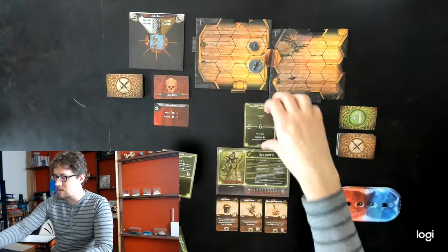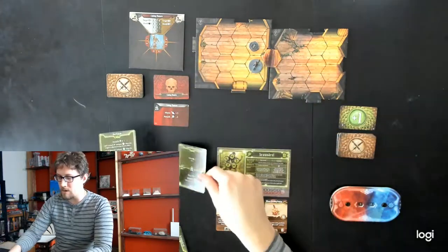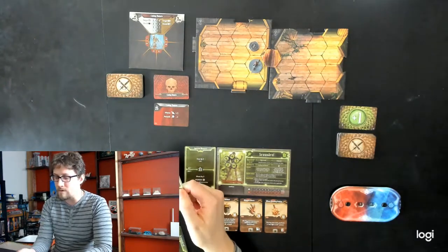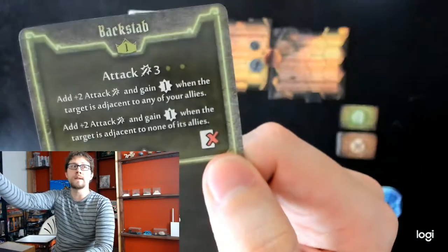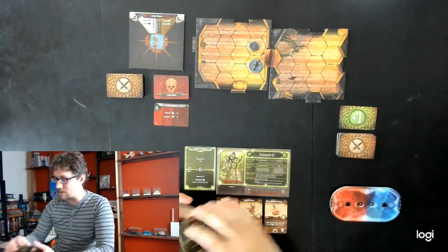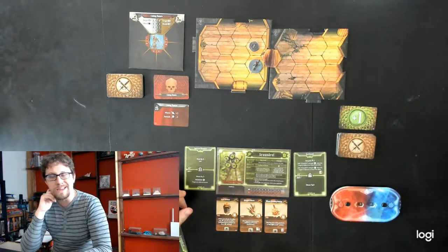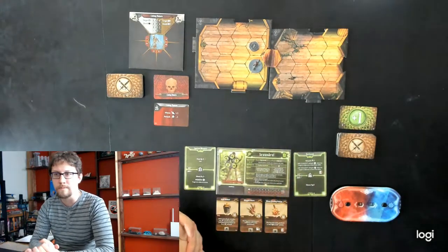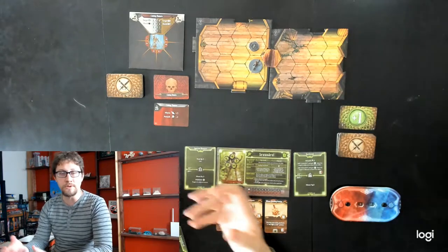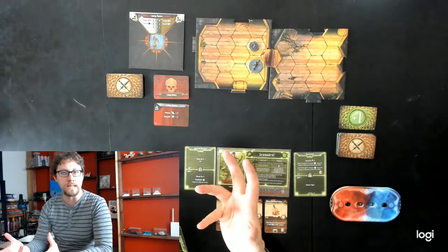My cards are removed from play. Special Mixture doesn't have any particular symbols on it, so it goes to my discard pile. Backstab, however, is an extremely powerful card — you can see it has that symbol, which means it's lost. Any card that is lost is really hard to recover. It's sort of like being exiled in Magic: The Gathering. You can get it back, but there are very few effects that allow you to do so, and they're only on a handful of support-style characters.